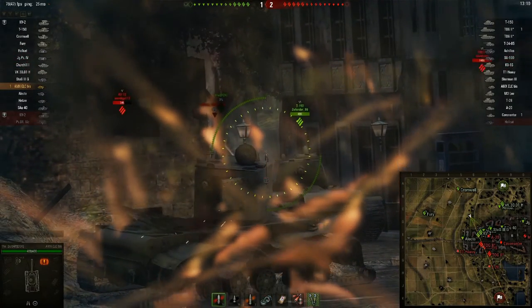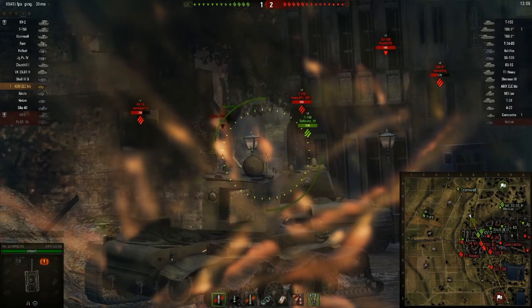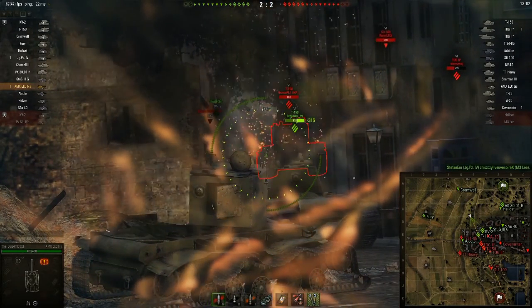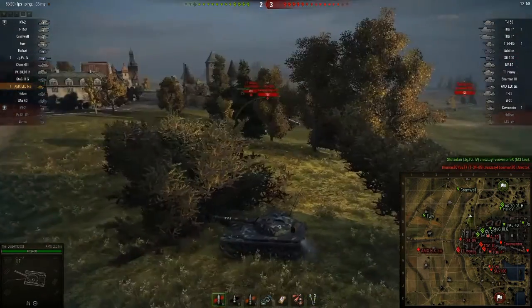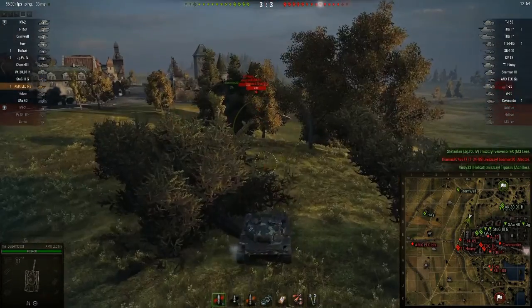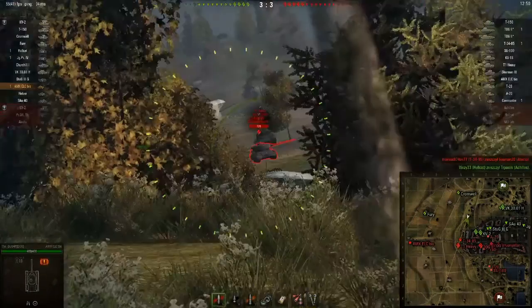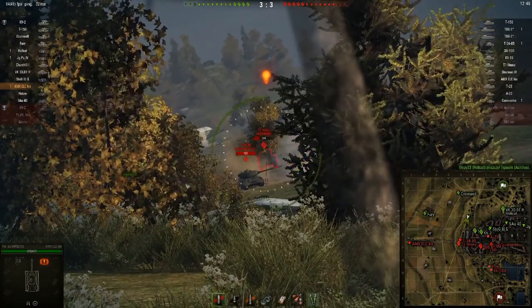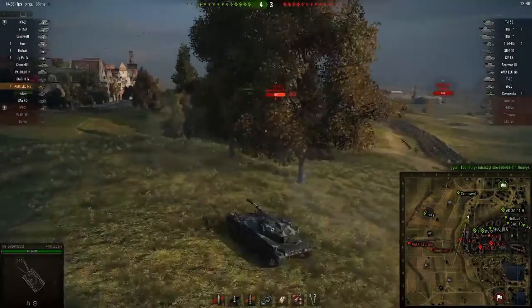I'm not changing position because there are still plenty of tanks to shoot at. However, in this particular moment I noticed that the right flank is down, so I need to defend it. I got a light bulb but I noticed that they do not care about me, so I can easily snipe at them.